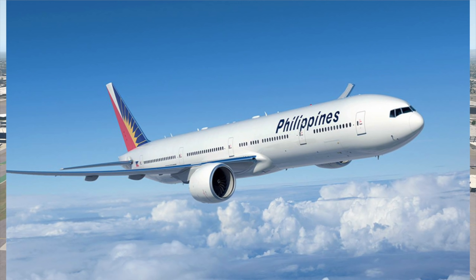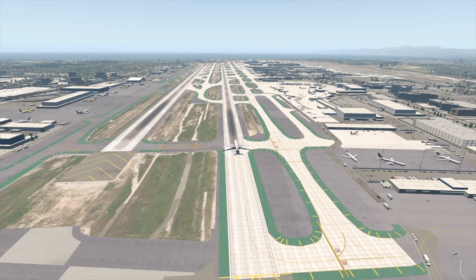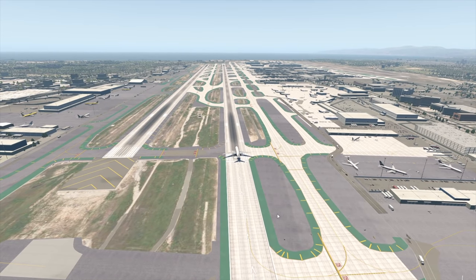After departure, a 777 from Philippine Airlines suffered an engine failure, which is also called a compressor stall, which is a specific type of engine failure slash engine fire. But we will talk about that later.